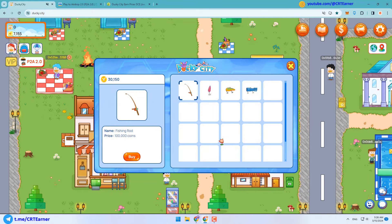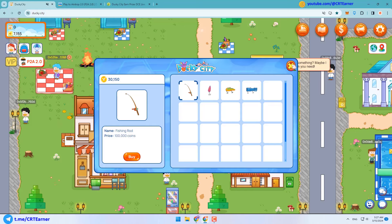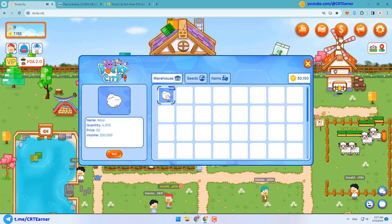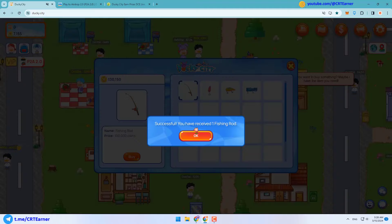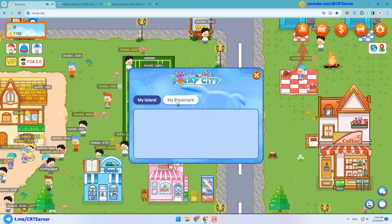First we need a rod. To buy a rod you need 1,000 coins. I don't have enough coins, so let me go to the farm and sell some wool to earn coins. Here I can sell my wools to earn coins. Now let's buy this rod. Okay, let's go fishing.